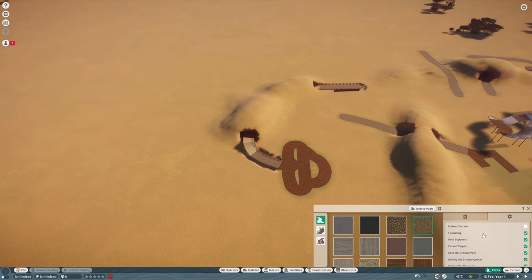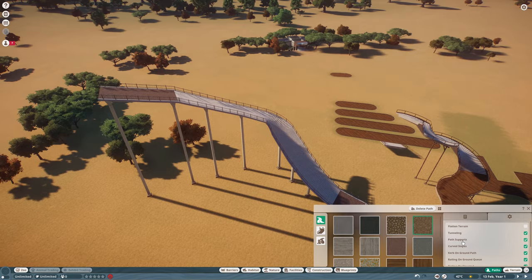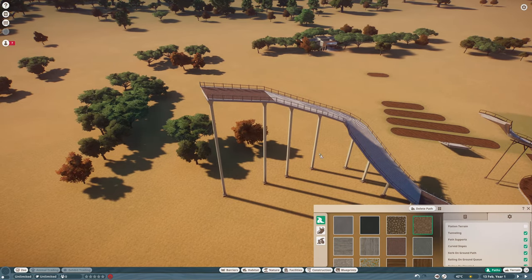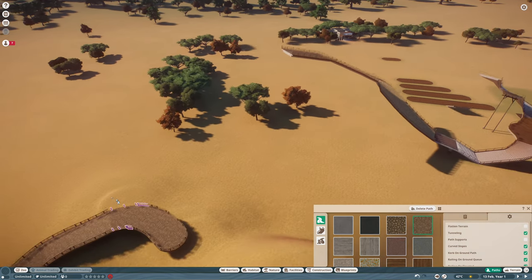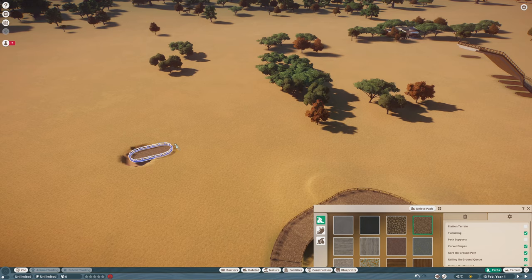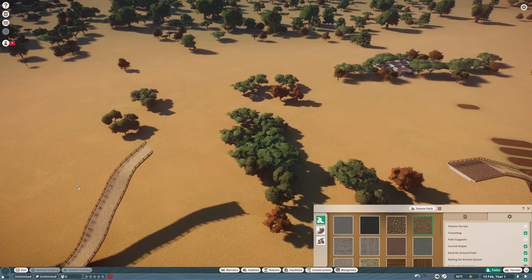The next feature is Path Supports — the pillars that keep elevated paths up, which in reality are required for any bridge. This game allows you to be unrealistic though: if you paint over existing elevated paths with Path Supports turned off, the support pillars disappear. So if you feel path supports look ugly in your zoo, this is how you disable them. Building a new elevated path with supports off will create it without any pillars.